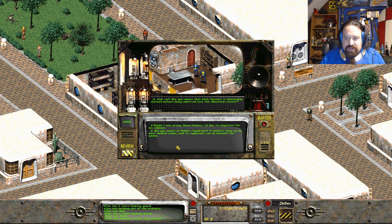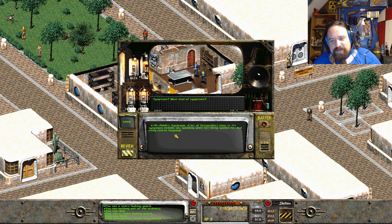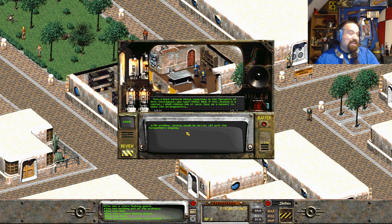Joshua - yes, we have him. A servant by that name. He was recently transferred from the Correction Center. Are you aware that each servant is thoroughly checked before being admitted to the Allocation Center? Using my own name. Symptoms? What kind of symptoms? You know, a symptom a lot of outworlders have - symptoms include speaking when not spoken to and using coarse language. I notice these symptoms in the servants of late. Contagious, you say, hmm. Well, if this Joshua is a carrier, I shall release him at once. I'm surprised they didn't say they're going to execute him so he doesn't infect anybody.